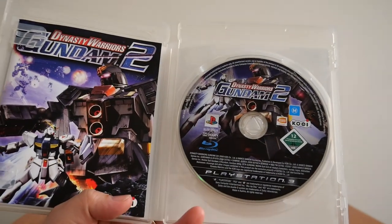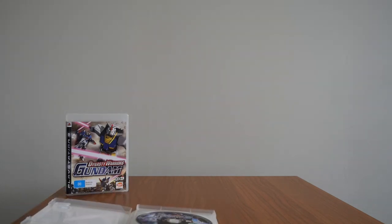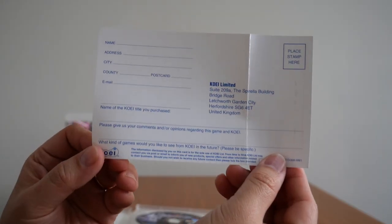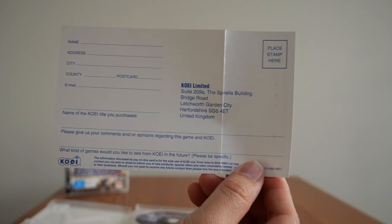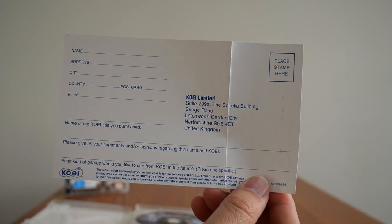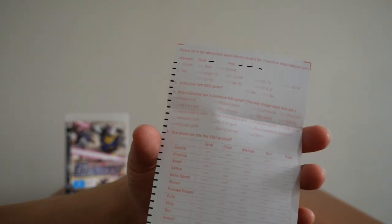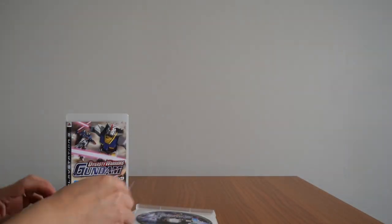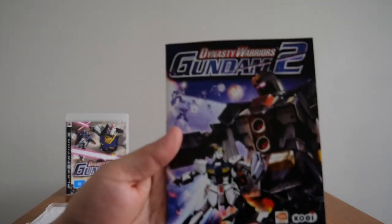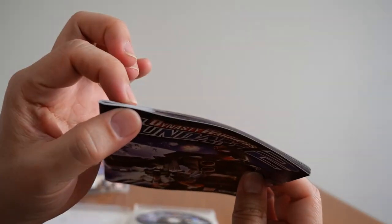Inside there's the disc. We have two things: we have the registration card — this one is for United Kingdom, because I believe I bought this from a website called NZ Game Shop, hence why it's addressed to the UK, whereas the first one was addressed to somewhere in Australia. And we have the booklet — it's got a nice thickness to it, I love these booklets.